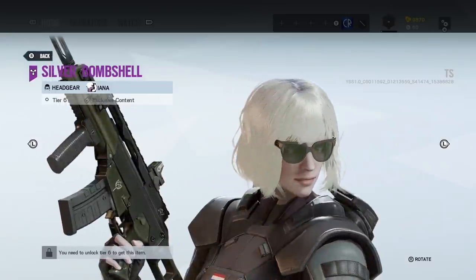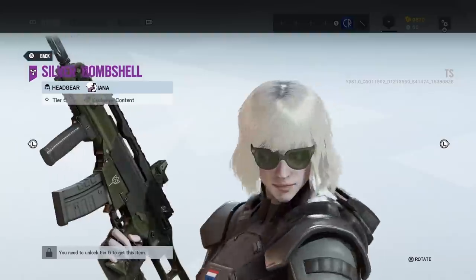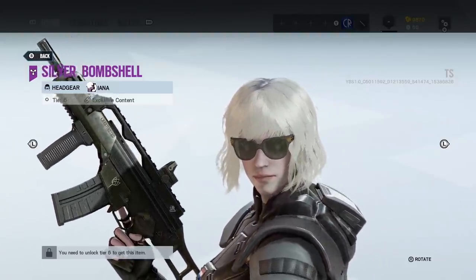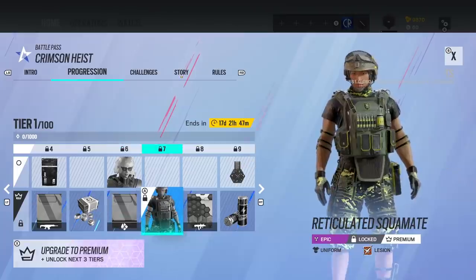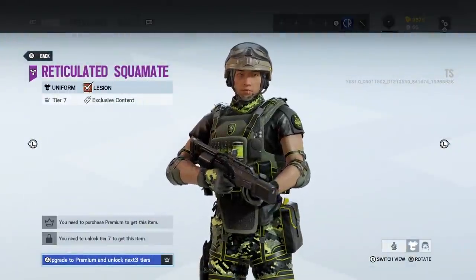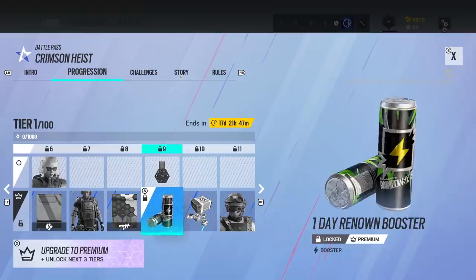We've got a Yana headgear, which I've got to say I kind of like — it's not one I would probably choose to wear, but I kind of like how it looks. Then we've got this Legion skin. A bit ugly, but I do like the texture camo type stuff going on there.